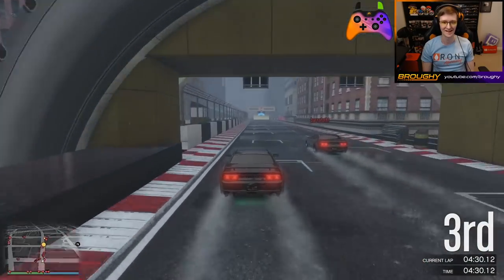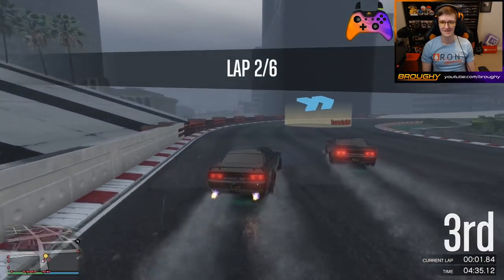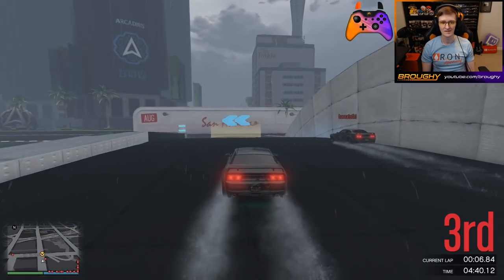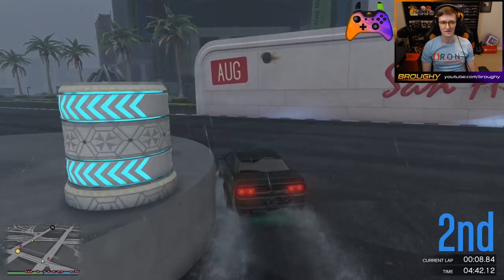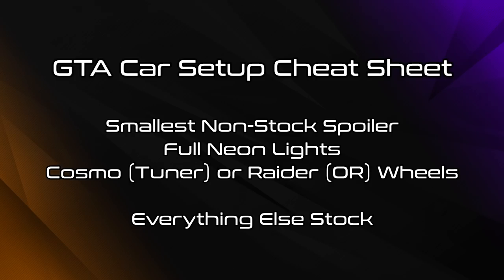If you want an easy-to-use cheat sheet for what to apply to a car that will give it a relatively balanced setup in most cases — either as a starting point or to just apply and forget about it — apply the following in addition to the usual upgrades: take the smallest non-stock spoiler available and leave every other body modification stock, apply full neon lights in any colour, choose Cosmo Tuner wheels if off-roads don't help the car or Raiders if they do, and if there's anything else not mentioned, leave it stock.